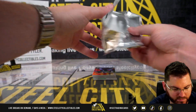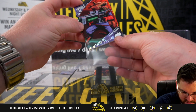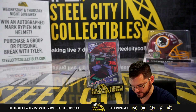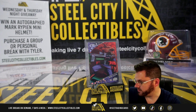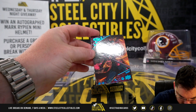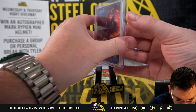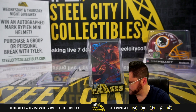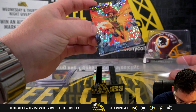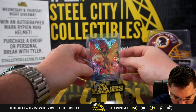Gonna spin the hot product tonight. Rocket Raccoon — it's 42 of 99. Rocket Raccoon. Gambit — it's gonna be the blue Gambit, and that's out of 49. Gambit out of 49. We got our Breakout — it's Phoenix. Breakout Phoenix.